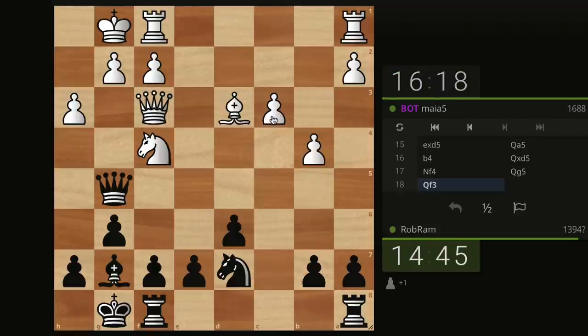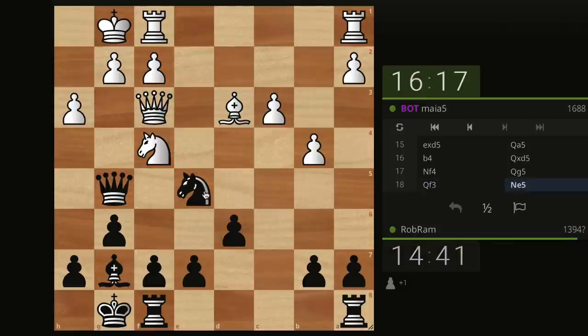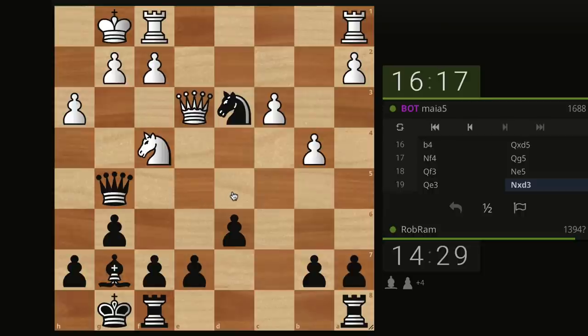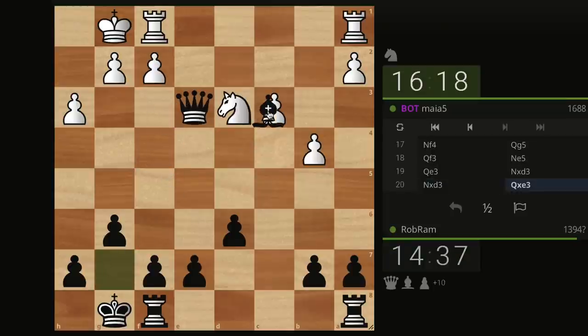B4 makes me move the queen again, but notice how this pawn is weak now, and my bishop continues to be very powerful on that diagonal. This is a free pawn — it's hanging so I think I'm going to take it. They win a tempo on my queen again with knight F4. What if I go to G5? I'm attacking the knight and the bishop is attacking this pawn. Queen F2. I could do knight E5 as a fork — I'm already winning by a pawn, probably a second pawn. Simplification makes sense.